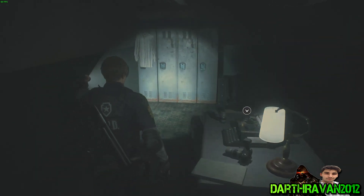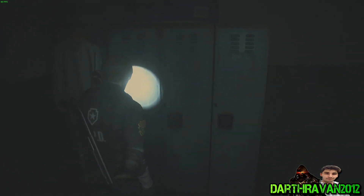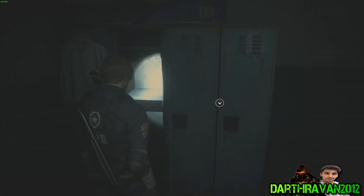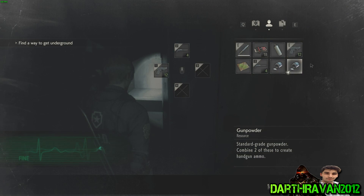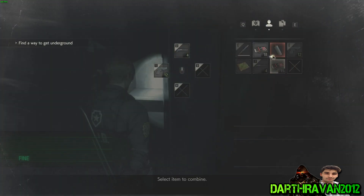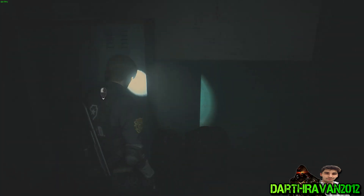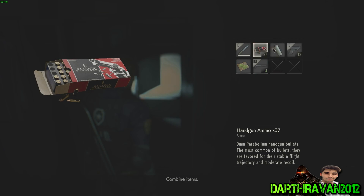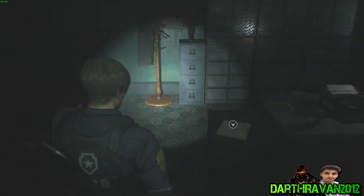Nothing here. Don't need to use that typewriter. Can I check? Yes, I can. What we got here — gunpowder. Alright, let's mix those up and create some more bullets. Combine. Perfecto. Look, more bullets — more bullets to have fun with.